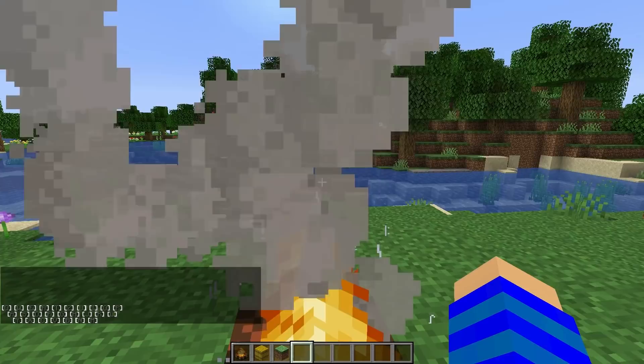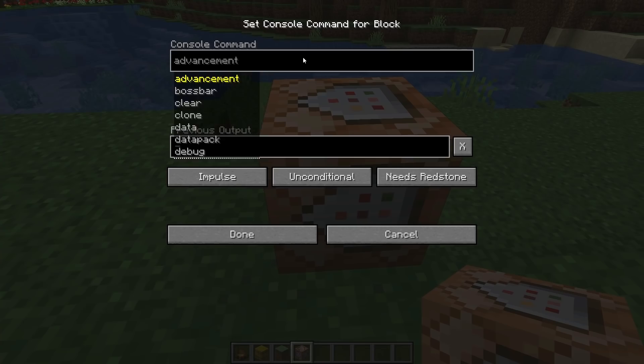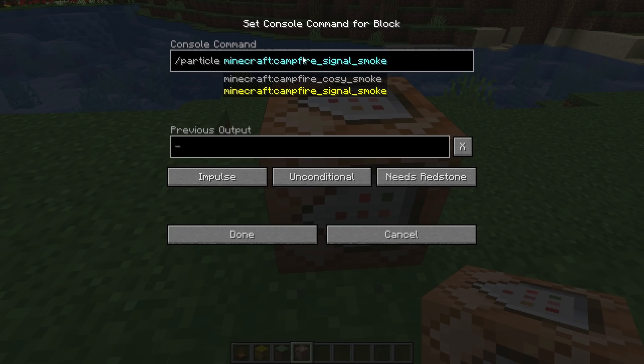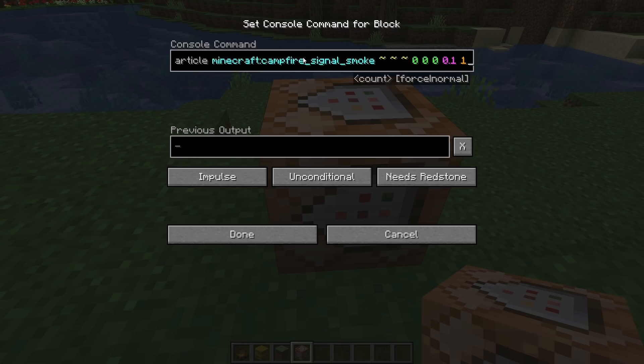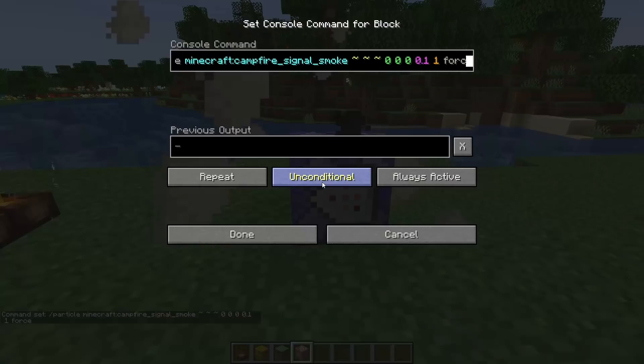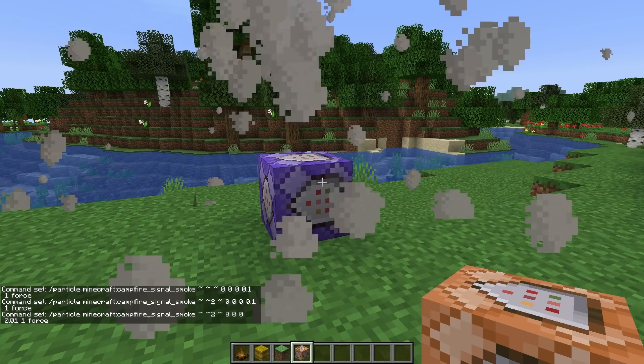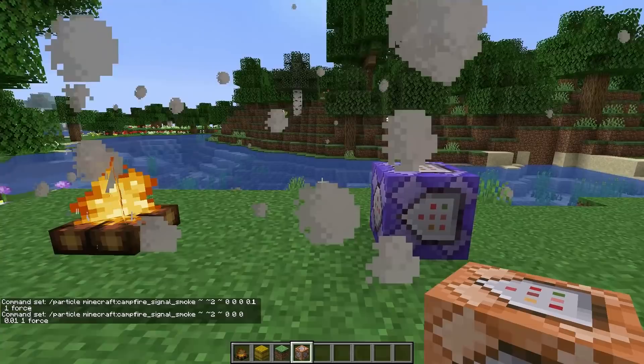And now I'll just show you guys the particle command details. Let's make a basic particle command — campfire — then let's do this at zero, zero, zero. Speed, let's pick 0.1, one particle and force. If we now put that to repeating, let's actually summon it above the command block, and let's pick 0.01 for the speed. You can actually see that the particles are emitted in all kinds of directions and it's not going up.